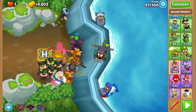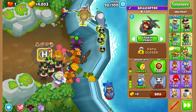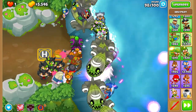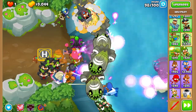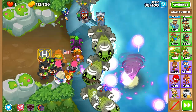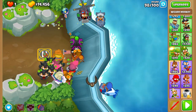Now we have reached the almighty round 98. Lock your Moab Shove up here, and then use a Hex on the ZOMGs slightly after the first one from the top turns right. If timed right, this should just absolutely destroy the round and there should be basically nothing left. If done wrong — you might die, but I can't confirm.